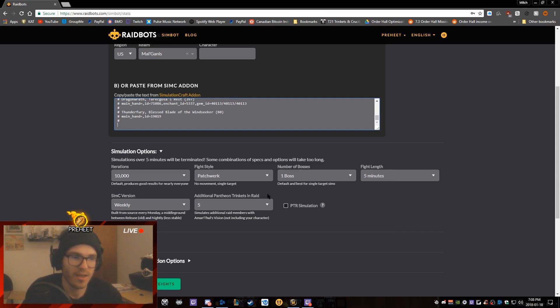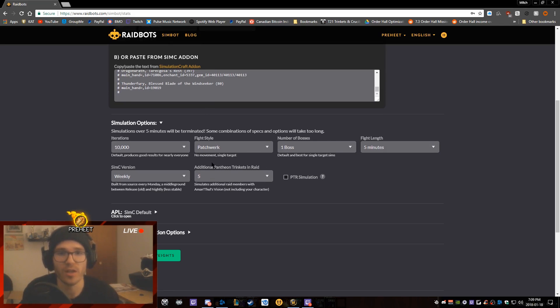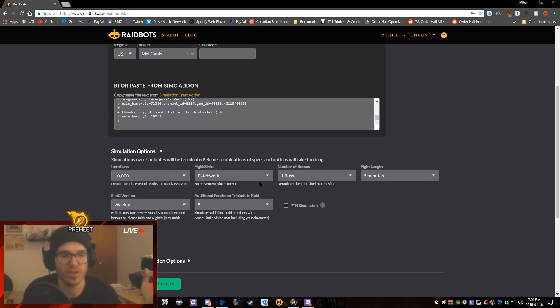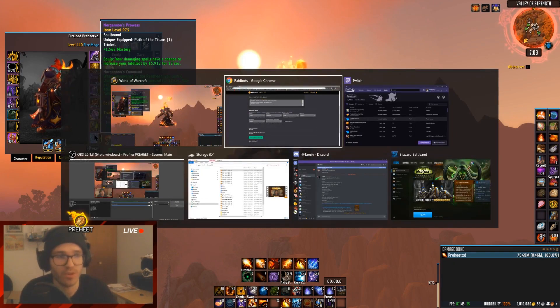For additional Pantheon trinket on-raid, I generally leave it at five. It assumes everyone in that category is running Aman'Thul's Vision, which is a whole other discussion. I feel five is probably the lowest amount where the proc rate will be as low as possible. If you're not wearing a Norgannon's trinket you can just put that at zero and call it a day.